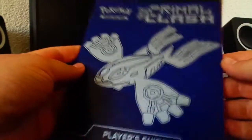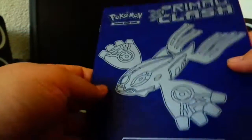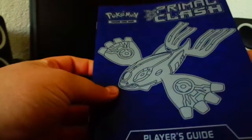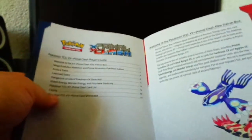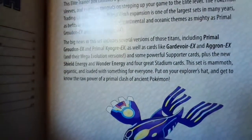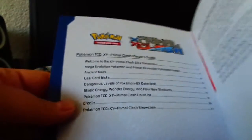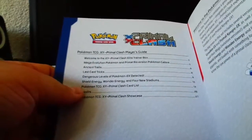We have here the player's guide. I really like how the player's guide looks because Kyogre is one of my favorite Pokemon, especially the primal one which looks awesome. There is a card description showing which cards you can pull. Then we got the index with the first parts of the sections, like the welcome to the X and Y Primal Clash.